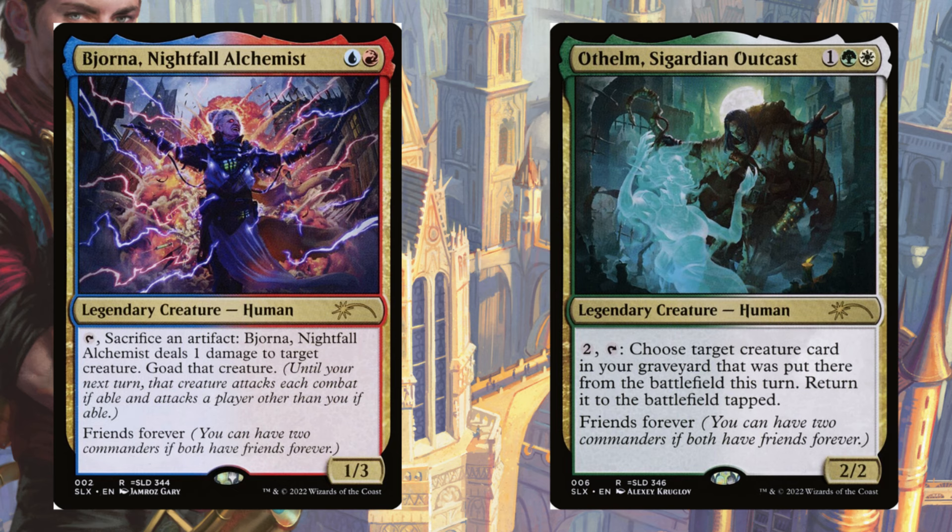Well, this week that has changed. I kind of found Biona and Orthelm by accident looking at someone's deck box, and I just decided that this commander pair works really well together — one being a sack outlet and the other being a reanimate creature stapled onto a commander.